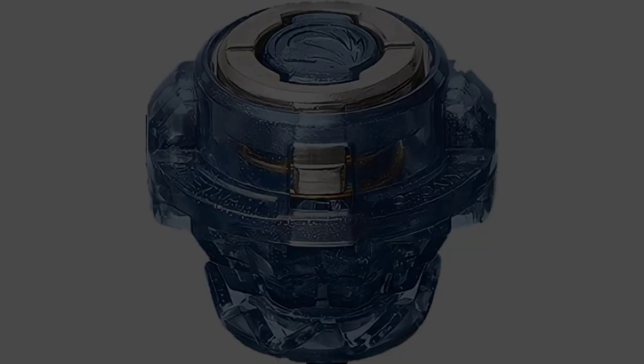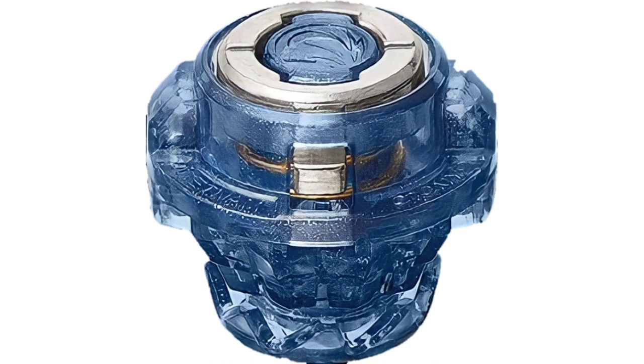Next we have the box of Guilty Longinus. It is a combination of white and black, as expected of its color. It also contains the Elgear in it. Since we have these pictures, there is a high chance that the names of these parts are final. We also have the picture of the Metal Destroy, the driver of Guilty Longinus.